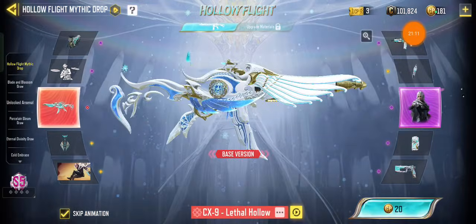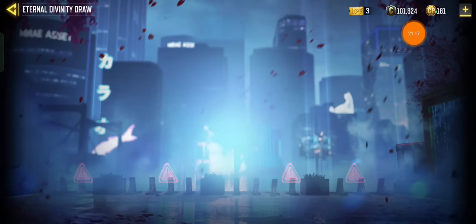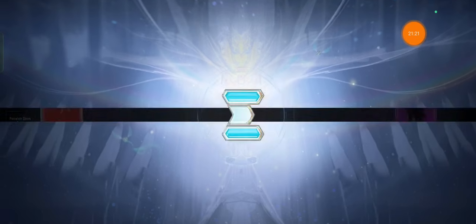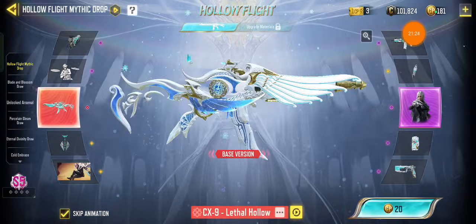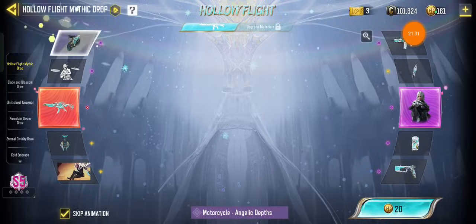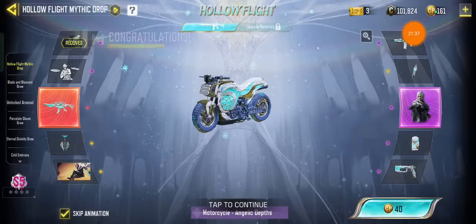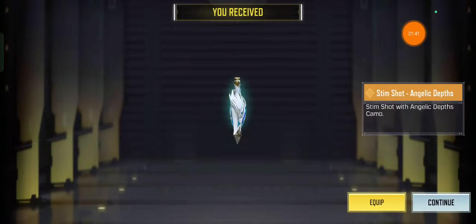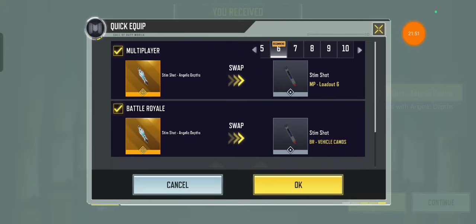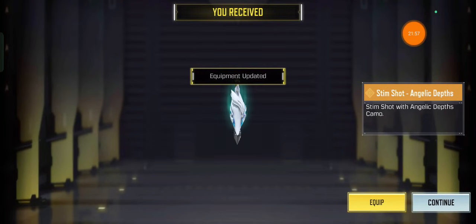I mostly just do one, two, maybe three spins in every Lucky Draw because I'm not rich. I'll probably just do two or three and hope to get the character. That's a good looking skin, I'll equip that. Oh okay — legendary stem! I don't use it and I don't know what effect it does, but I'll equip it. There are stems in Battle Royale.